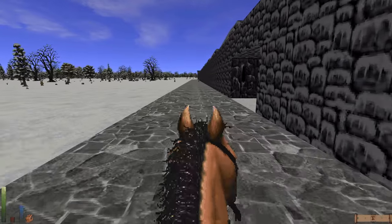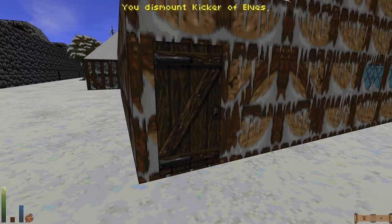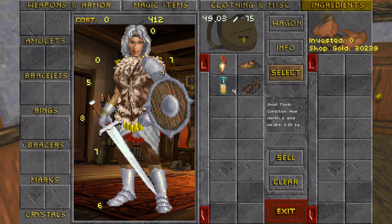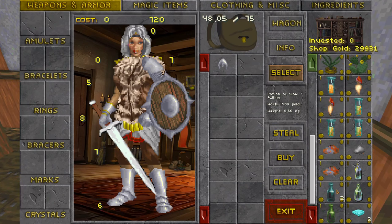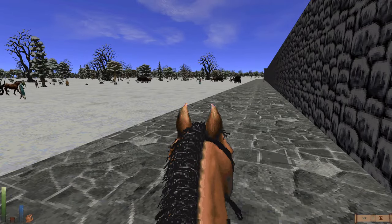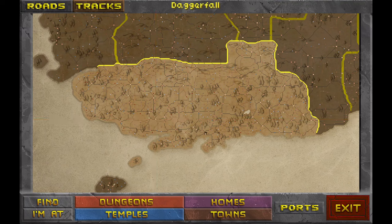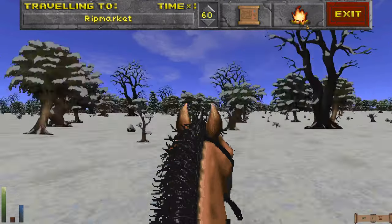Overland travel can be pretty dangerous sometimes. We go to one of our alchemists to sell our ingredients — 308 gold, I'll take it. A potion of slow falling would be good but we don't have the luxury. In the condition our wallet's in, we might just rest on the road going back toward Rip Market. Let's travel for a bit and then stop to make camp.